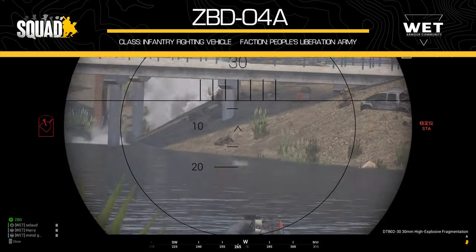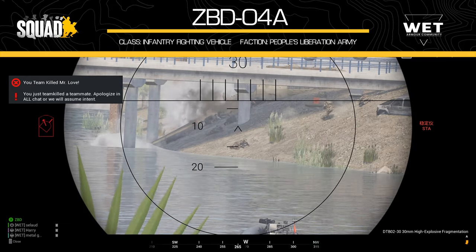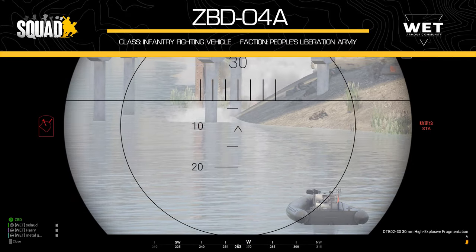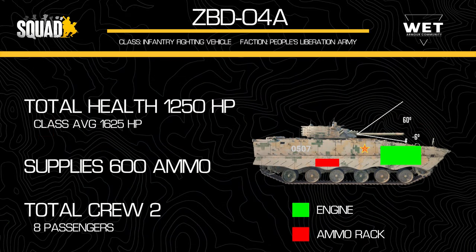Let's talk about the health, supplies, crew, and other important details. The ZBD-04A has a health pool of 1250 HP — on the low side, but in line with the BMP-1 and BMP-2. The health associated with the turret mechanism is quite low, similar to the BMP-1, making it very easy to disable. If you are hulled down and take a blow to your turret, chances are you're pulling back and repairing. Speaking of being hulled down, watch the slope you place your vehicle on, as it has a very poor gun depression of only negative 6 degrees.